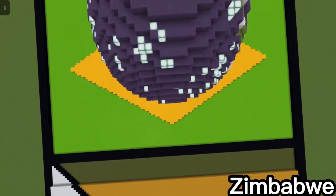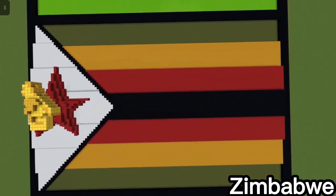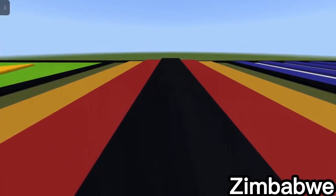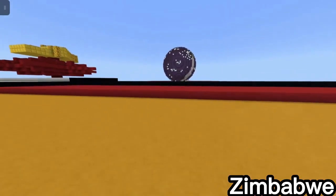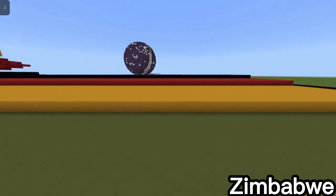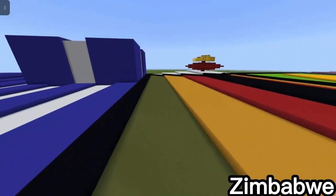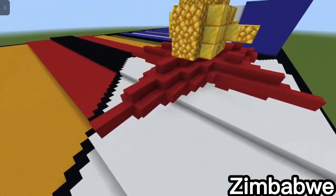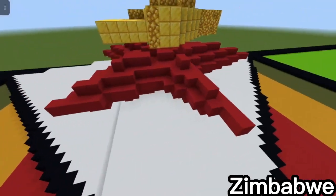The next flag is the Zimbabwe flag. I made it by layering green, yellow, red, then black in stripes, and then layering a white triangle with a black outline around it. Then I made a 3D star with a little 3D figure as you can see on the flag.